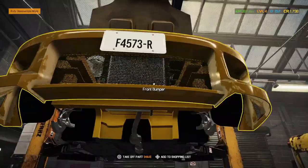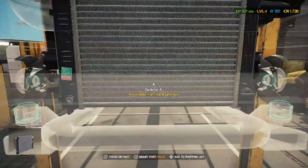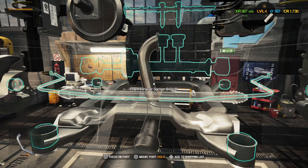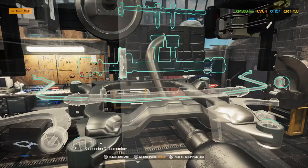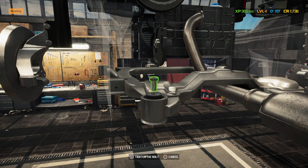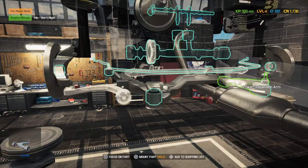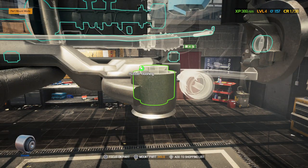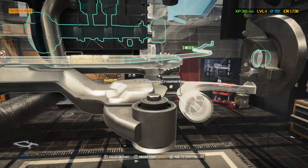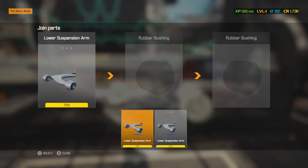Now it's time to start the mounting process again. Let's go into part mounting — start pushing buttons, throwing pieces on. Yeah, get all these bushings on. That can get you pretty hardcore. You'll be missing a bushing, and you'll try and say you're done with the job, and then it'll be like, "uh-uh, you got two rubber bushings missing." And then you just gotta find where they go — or just sell the car.